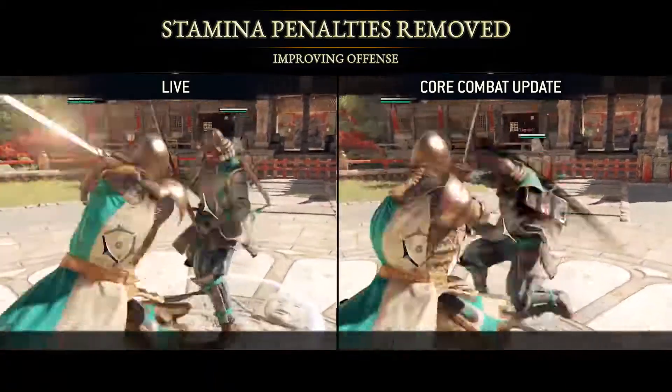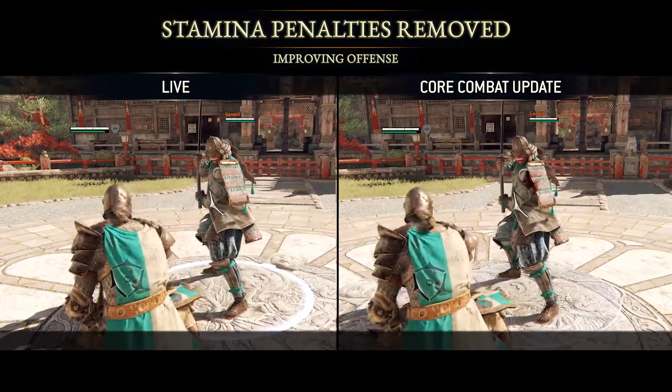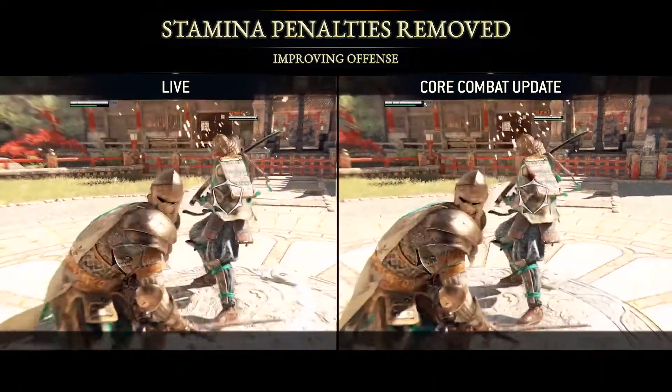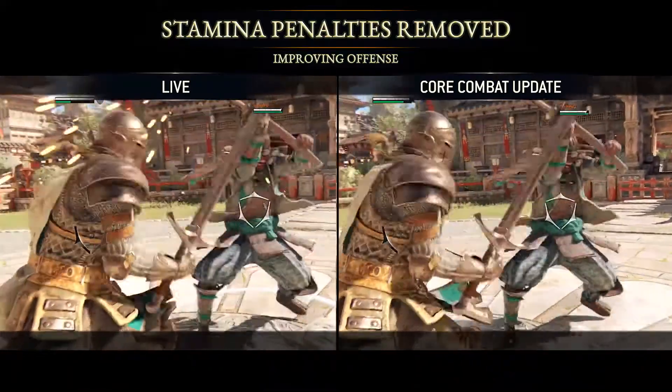Stamina penalties on miss, block, superior block, and parry were removed. This will prevent you from going out of stamina when blocked or parried, reduce the penalty for being parried, and encourage players to actively fight for their victory.